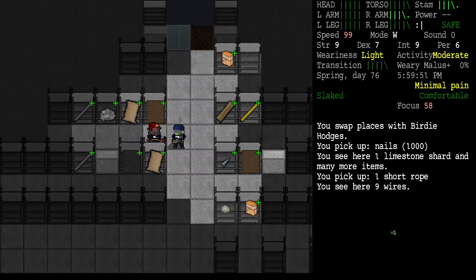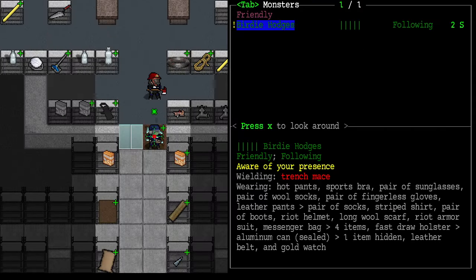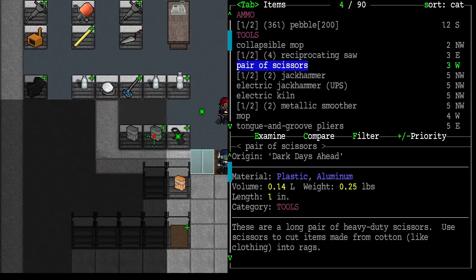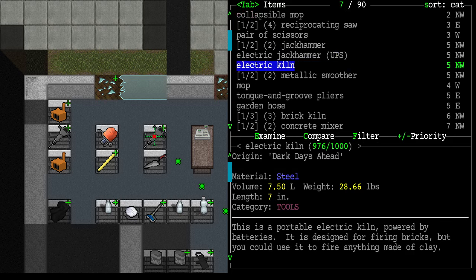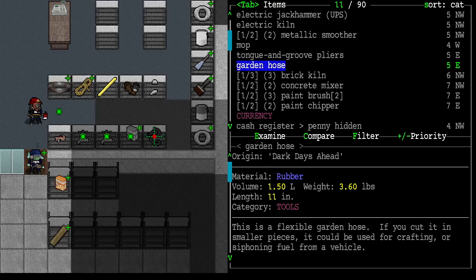Gravel and limestone and all kinds of stuff. Hey maybe they've got a battery for my flashlight in here. Let's hit view mode. There's a reciprocating saw — and scissors for the haircutting kit! An electric kiln for firing clay. Tongue and groove pliers, slip joint pliers. That's not as good as a wrench apparently. A garden hose — you can use this for siphoning, though it's a little long.